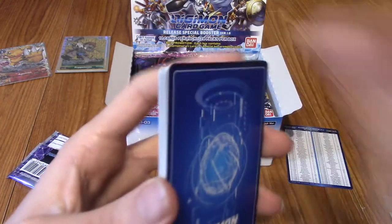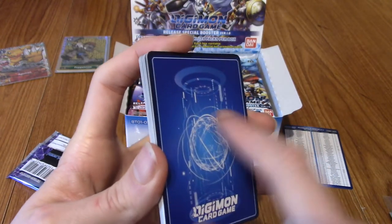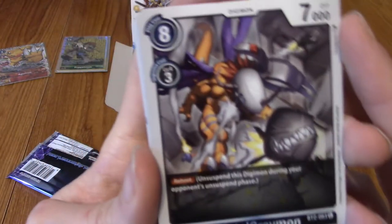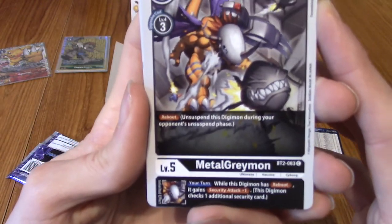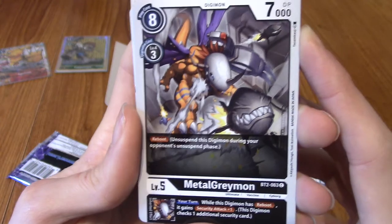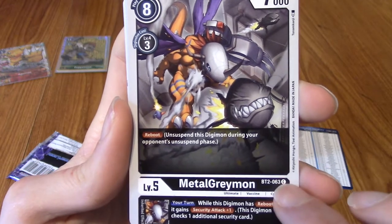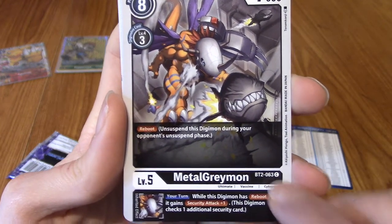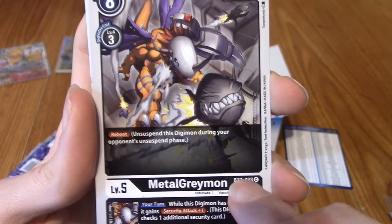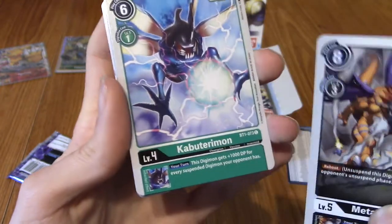We begin with MetalGreymon — very nice. Let me take a look at the rarity. The rarity is C — common. It's much like the Dragon Ball Super game, which I greatly approve of. It also tells you it's BT2, so this came from the second Digimon set. Cabuterimon — very nice. That's him doing Electro Shocker, I believe — that is his move, isn't it?